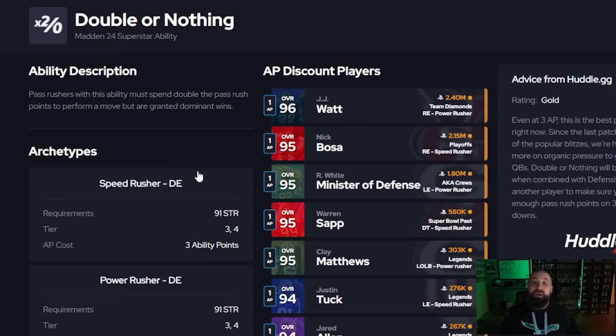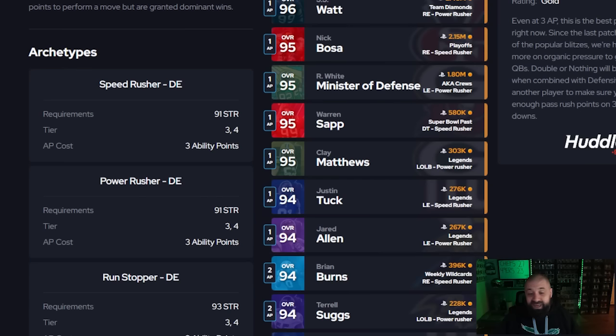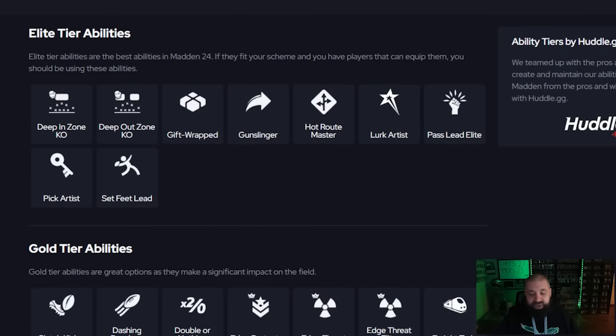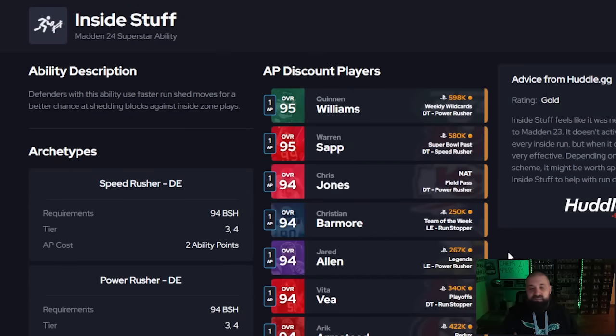Edge Threat just doesn't work that well this year. Edge Threat Elite plays a little better and a few cards can get it, but right now offense has no need for Edge Protector because neither Edge Threat variant is getting it done. Double or Nothing at 1 AP — or maybe 2 AP since defense gets an 11 AP threshold — is the way to go. I'd spend 1 AP at most on this ability, and plenty of players can get it now.